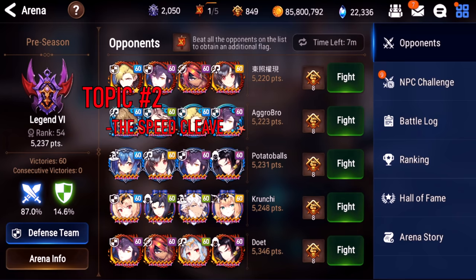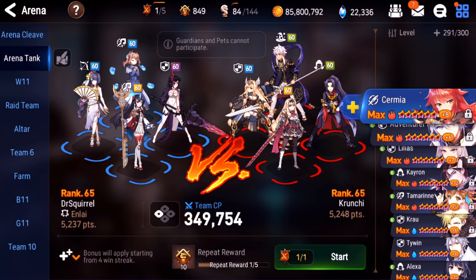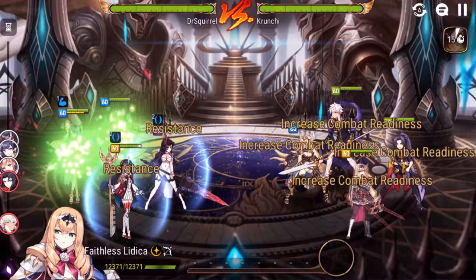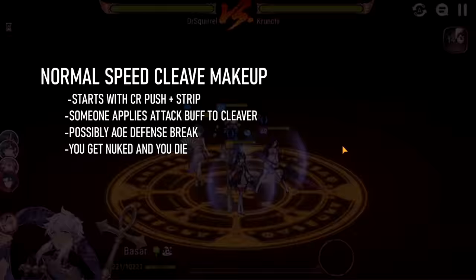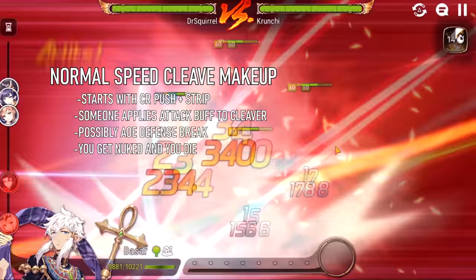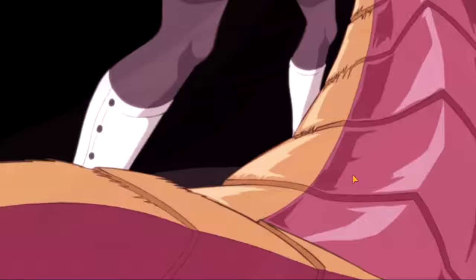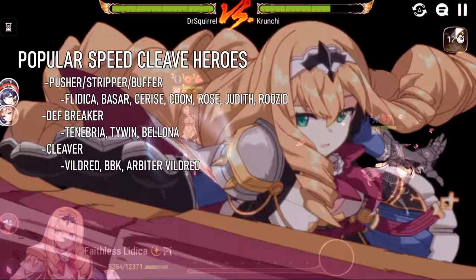Topic number two: let's go over a speed cleave defense. At this point I have to refresh a few times just to find one — this becomes rarer the higher you go. The basic principle of a speed cleave defense is to make sure your defense goes faster than the other team and then just one-shot them. This guy's plan is probably to have Athletica go first and boost up their whole team, Rose gives everyone attack buff, Bissar strips your whole team, and then Vildred one-shots your entire offense.